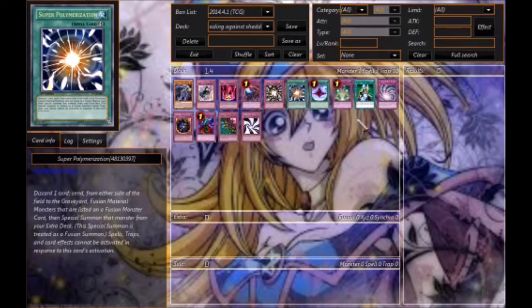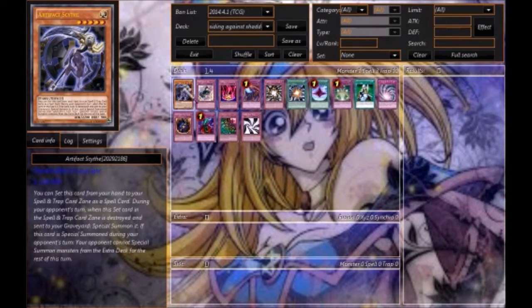Hello YouTube, we've got another video, and this time it's going to be how to side against Shaddoll's new deck that's breaking the meta. How do you face them? How do you beat them? We're going to go through all the cards you have at your disposal. There are two ways: you want to banish them, or negate or prevent them from using their effects on the field or in the grave. Once you can do that, you pretty much have game.